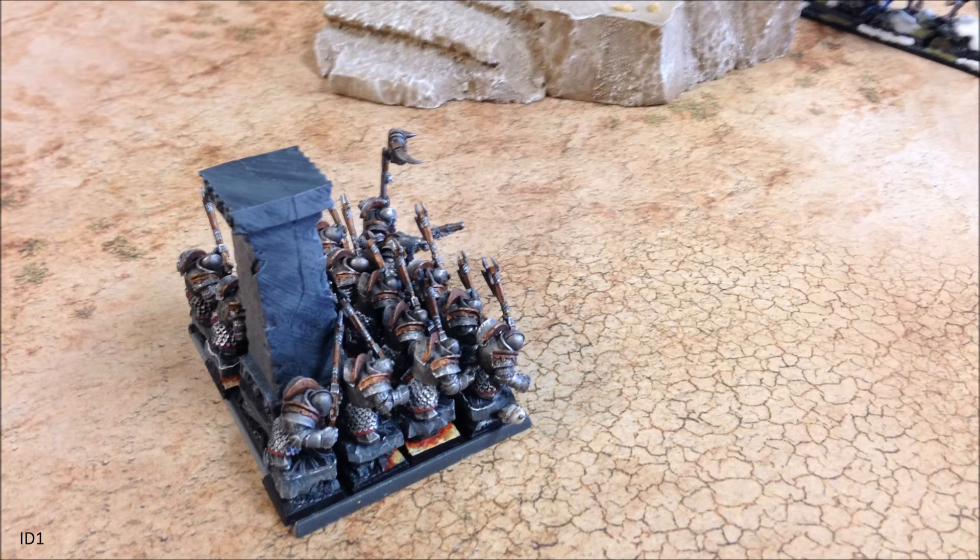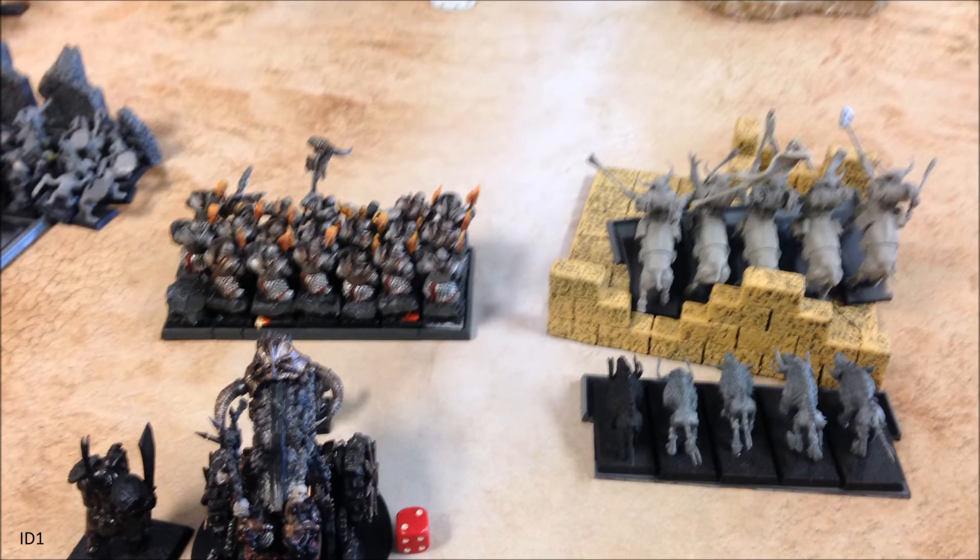Turn one for the Infernal Dwarves starts with my Citadel Guard doing a swift reform to face the Vampire Spawn and shuffling right to get a better shot at them. In the middle, my Immortals don't want to be double-charged by those knights and Winged Reapers, so they back up. The Taruk unit does the same — they could charge but would overrun into the Winged Reapers and get flank-charged by the knights next turn. Instead I've angled them so that if the knights want to break a long-bomb charge into the Immortals, the Turuks can act as a support unit.